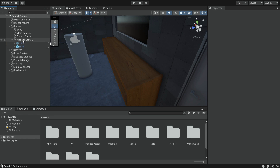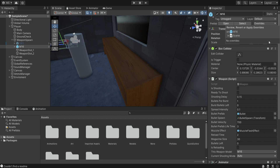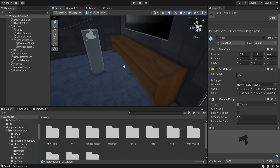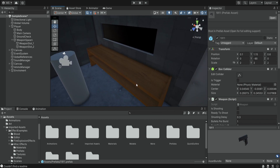So now we have this weapon spawn object but we also want to create two more objects, one for each slot. Next we're going to make sure that our prefabs are updated, and then we're going to simply delete them from our scene. Next we're going to place our weapons somewhere inside our environment.